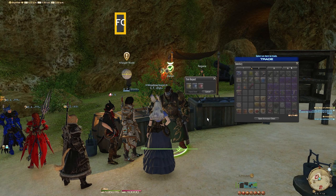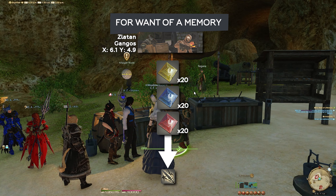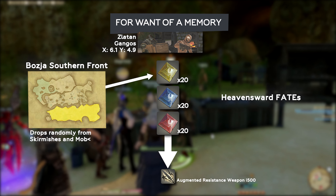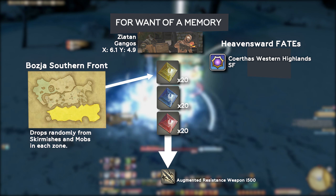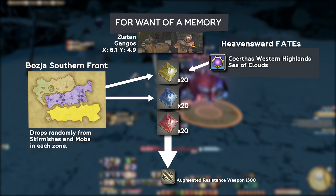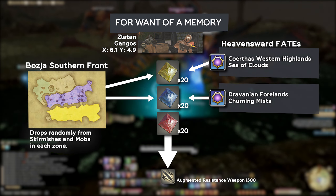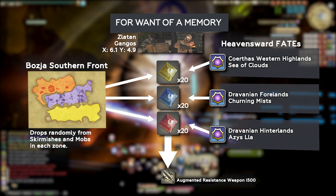The second quest, For Want of a Memory, has you collecting three types of memory tokens. Each memory can be obtained in specific areas of the Bozjan Southern Front, or from fates in the Heavensward zones. Tortured Memory of the Dying can be obtained from skirmishes or random enemies in the first area of Bozja, or from fates in Coerthas Western Highlands and Sea of Clouds. Sorrowful Memories of the Dying can be obtained from skirmishes or random enemies in the second area of Bozja, or from fates in the Dravanian Hinterlands and Azys Lla.